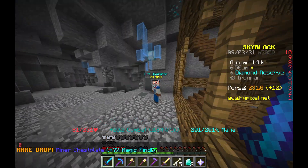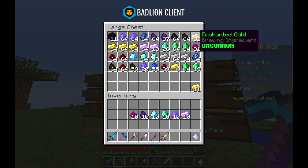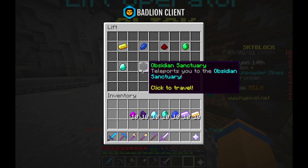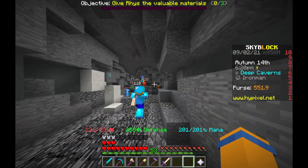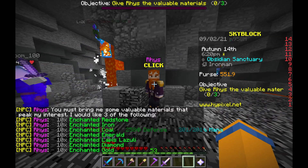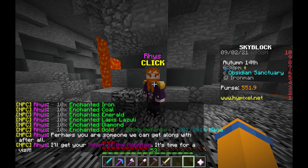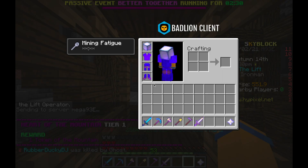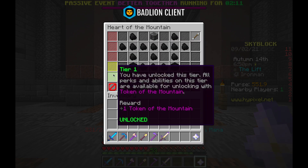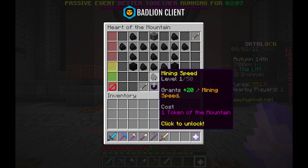Later in the mines I got a miner's chestplate, but really what I was trying to do was unlock the Dwarven Mines. I grabbed 10 of each item and headed down to the very bottom of the Obsidian Sanctuary, talked to Ryze, and he let me into the famous Dwarven Mines. It was pretty cool down here — I looked at my Heart of the Mountain tier 1 and unlocked mining speed.